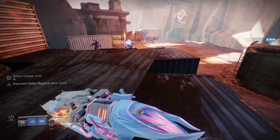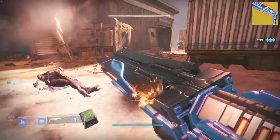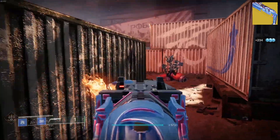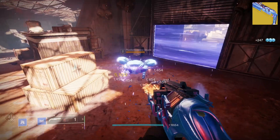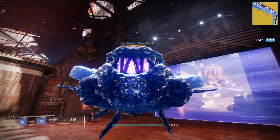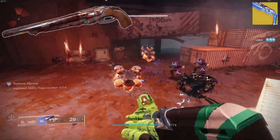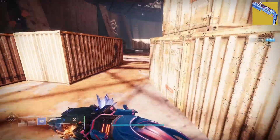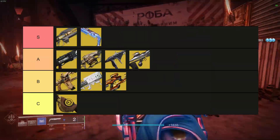The final raid exotic as of Season 21 is the Conditional Finality from the Root of Nightmares Raid. This is one of the most unique and interesting raid exotics — it fires two shots, one being Stasis and the other being Solar. The first freezes, and the second shot shatters the target and then ignites them, allowing for some pretty insane special weapon single target damage potential. It is very versatile and can run in a range of activities. It looks very similar to the Super Shotgun from the Doom franchise, and it behaves as such. This thing is an absolute monster that can slot into just about any build, deals insane amounts of single target damage as long as you can get close enough to the target, and because of that this has to go in the God tier.